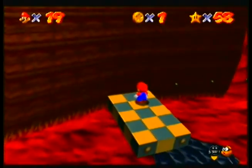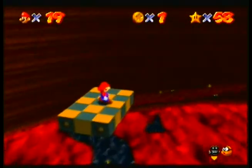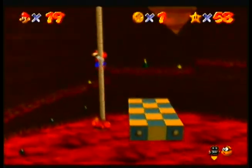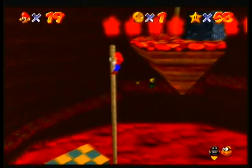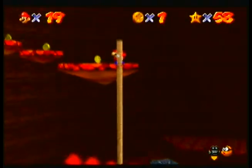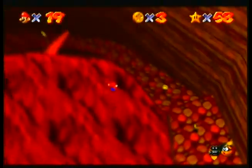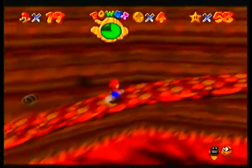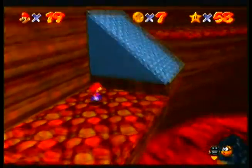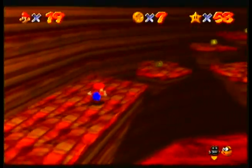Not as exciting as the other star, but hey, at least you can see the entire volcano, which looks nice. Jump! Jump here! Oh great, fire bars — my mortal enemy. Carefully jump and NOT FALL! I'm pretty sure there's a way you can just go here and then long jump to that star as opposed to this one. Or was this the other way around?